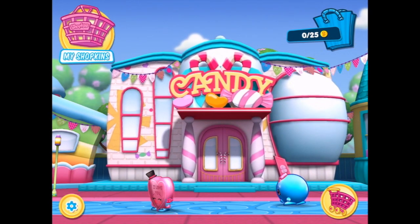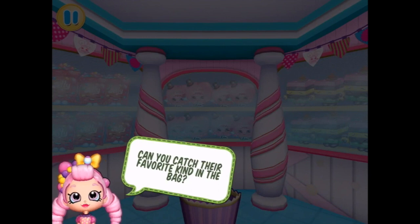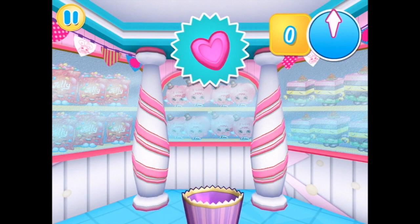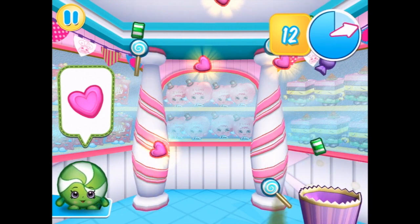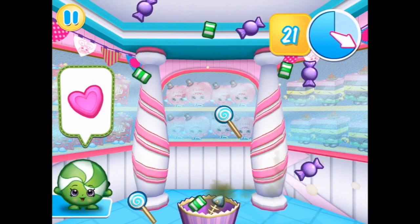Which one? Well, it must be this one that's jumping up and down. Shopkins just love candy. Can you catch their favourite kind in the bag? So we want the hearts. Let's go. It's good, they're shiny, that's helpful. No, no fish!